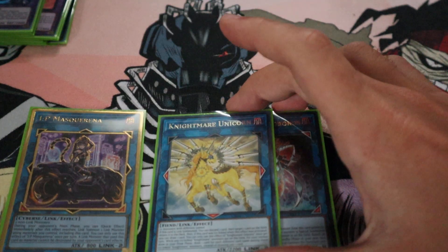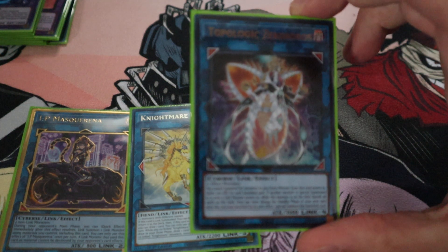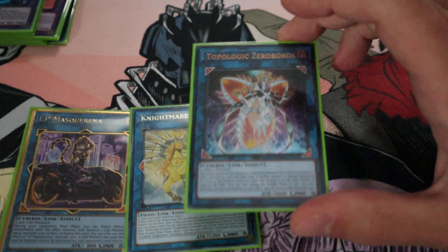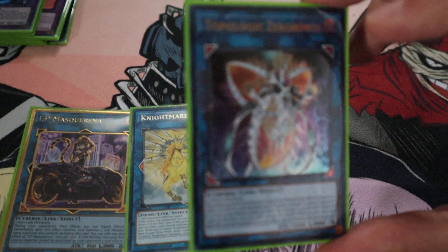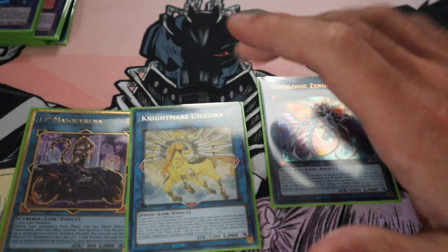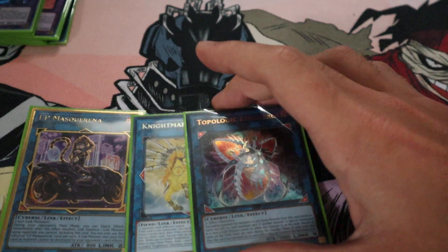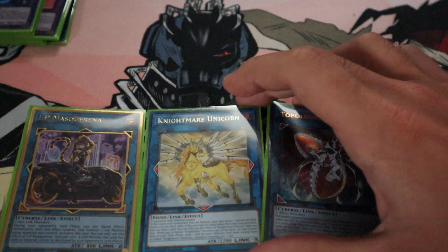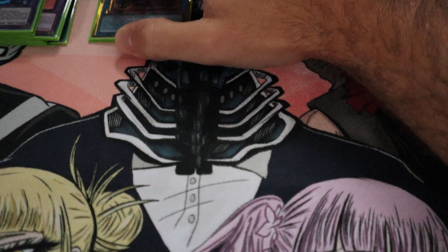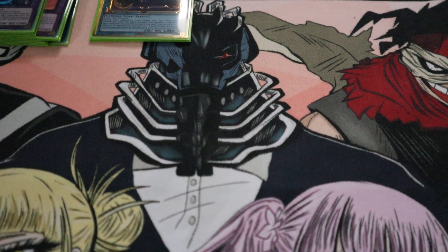And now the last cards we have are IP Masquerena, Nightmare Unicorn, and Zoroark. I feel like this is definitely a very situational card, but still fun. And also it's just so easy because it literally is just only two effect monsters. So if you have Unicorn and then you add one more, you're good to go. But yeah, I feel like that's super simple. This is a super fun deck and like I said before, you can easily alter it around. Hopefully you all enjoyed. Stay happy, stay healthy, and I'll see you later.